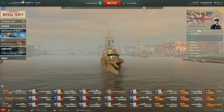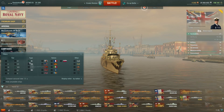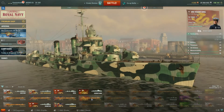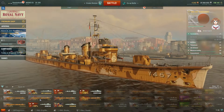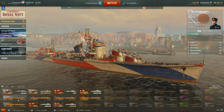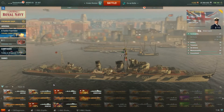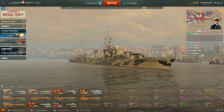Let's have a quick look at the numbers. Survivability: 15,200. Let's make some comparisons here. Lightning: 15,900 — I have finally unlocked this. Shenyang: 12,800. Lo-Yang: 14,600. Harakaze: 13,300. And good grief, the Akizuki sits at 20,400. So you can kind of see that it's not stupidly large hit point pool — it's very average.